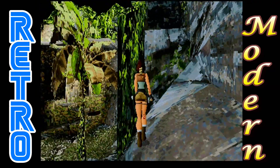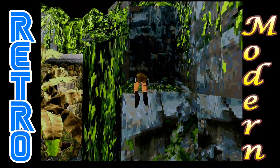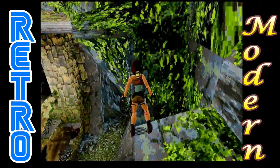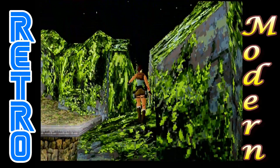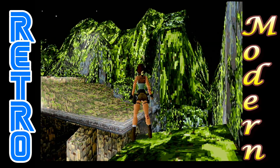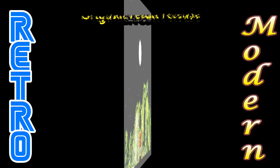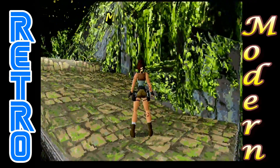So what we'll do next is get one of the secrets — there are five secrets in this level. I'll also show you another difference I've noticed; it's a good position to show from up here. You might have spotted it at the top of the screen — it's the sky. The sky has been changed: you can see there's a moon there, and there are also stars. They don't appear in the retail release.